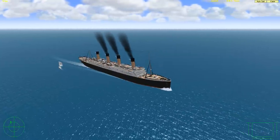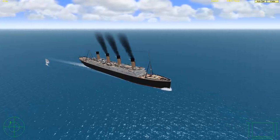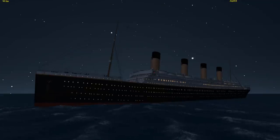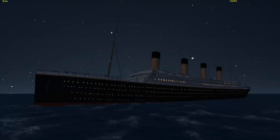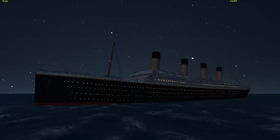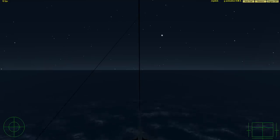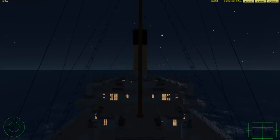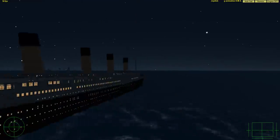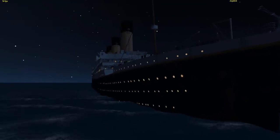We're going to go ahead and spawn in the sinking version of the ship, because it is really, really cool. It is the 14th of April 1912 — the Titanic has just struck an iceberg and she is about to go down. All we have to do is switch to F1 on the keyboard, which is basically player mode, then click CTRL-A and she begins to sink. You can see she's beginning to drop in the water and the lifeboats will soon be lowered away.